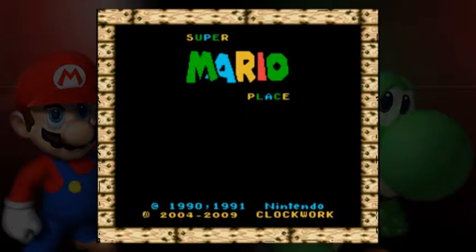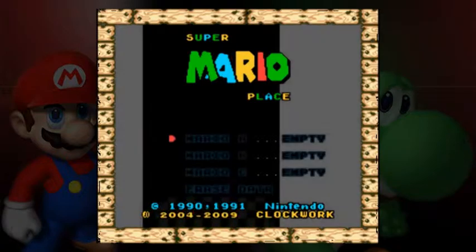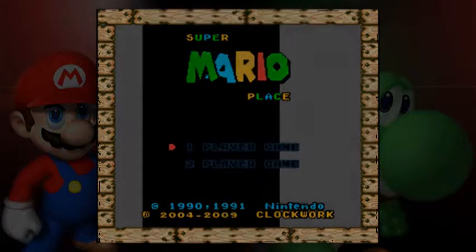Another hack that's definitely worth it to play save stateless — in most cases — Super Mario Place. Hack by Clockwork. Well, let's begin.